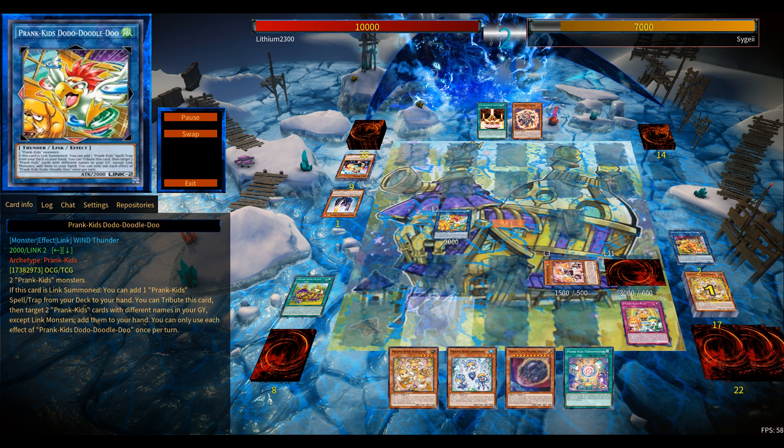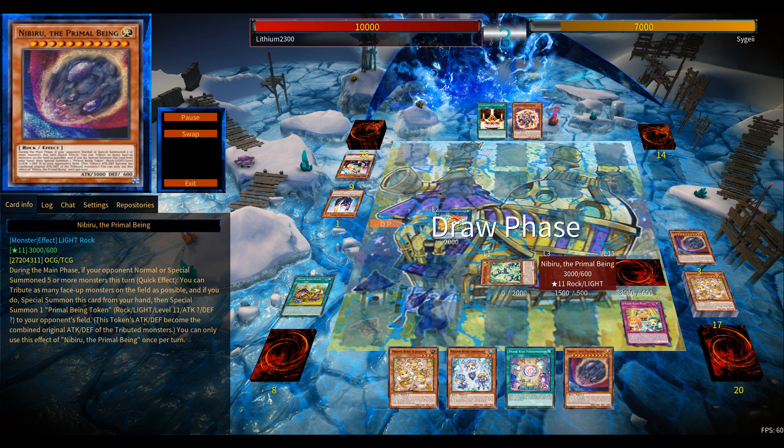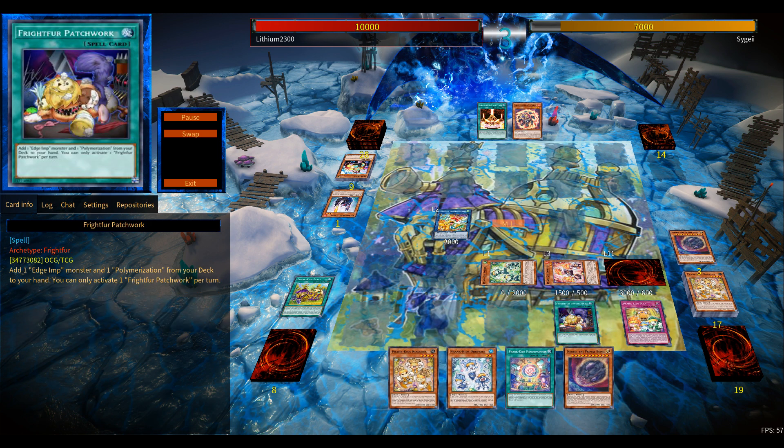Going for Doodle during their turn for a beneficial search, potentially tagging out during my turn. I think I have Borrelsword here in this deck as well. Maybe Accesscode Talker might be better — tag out for some fusion shenanigans.